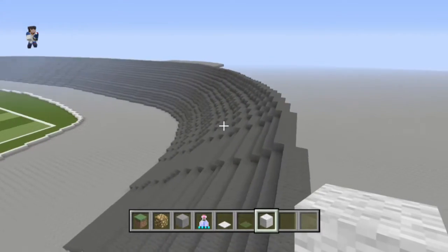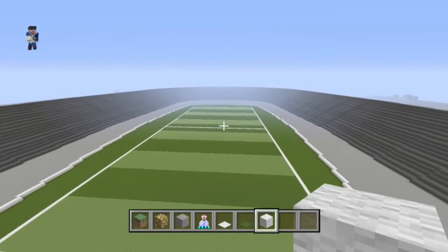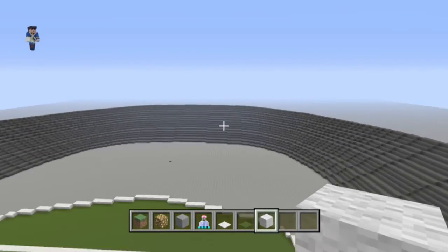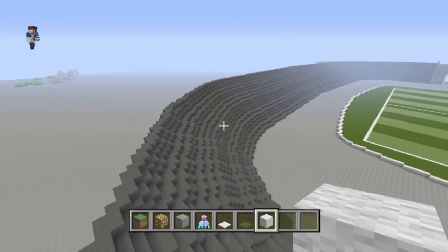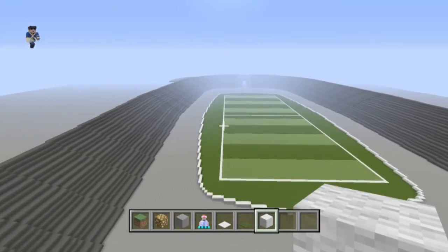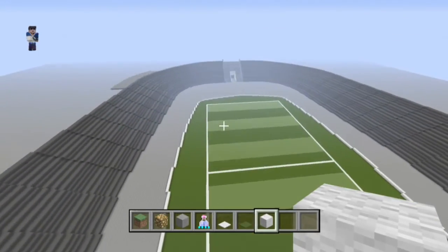We'll get the stairs in later. I am really happy with the corners as well. To say it is on Xbox One, I have literally just copied them across — it's like I have world edit, but I actually don't because obviously it's on Xbox One and you can't. I am so happy with them; they look absolutely fantastic. The stairs are coming in the next episode and there will be more design and stuff like that.